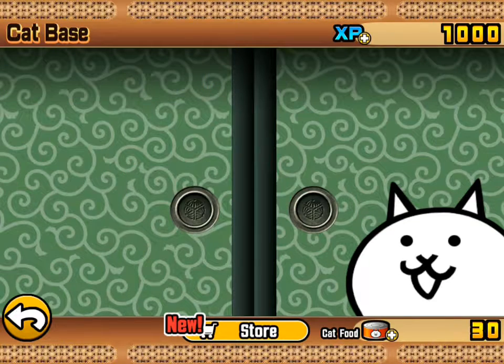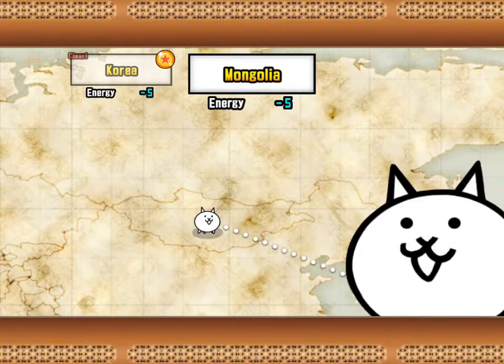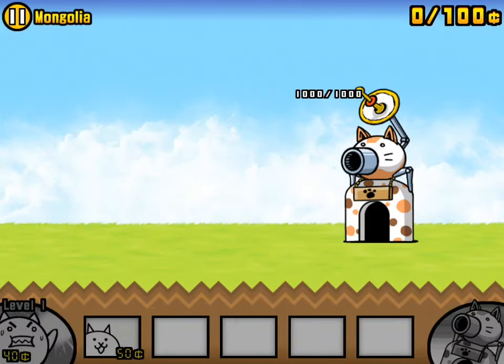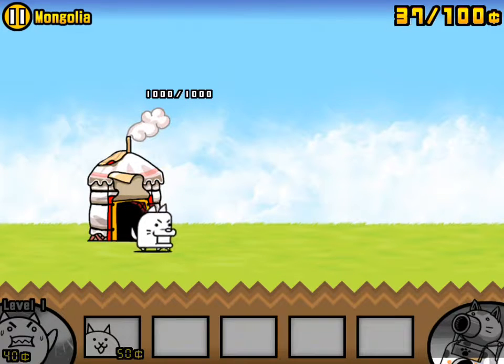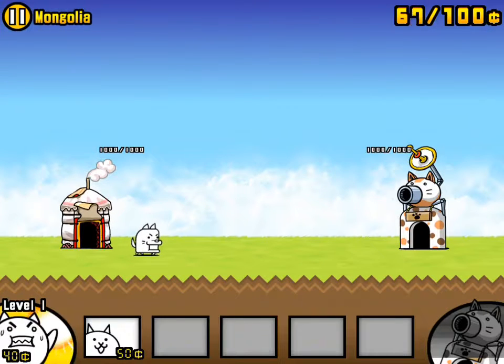Start. How to use items — tap an item icon you want to use. Please select your items before battle. So I guess we're gonna attack. There's the dogs coming out of the circus tent thing. Fat cat.